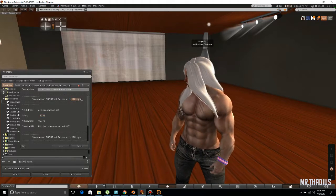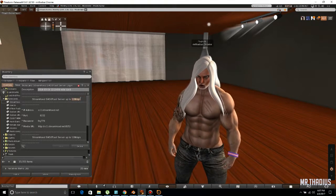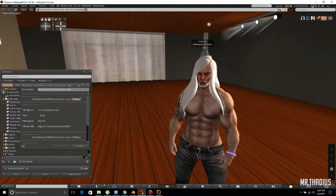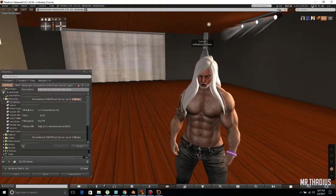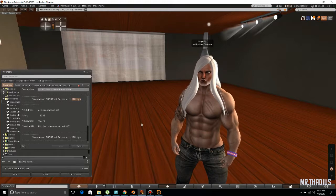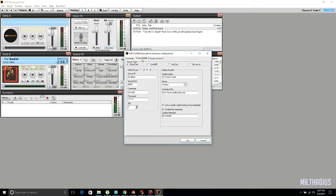That is 128 kilobytes per second. On the other version, they have options at 128, at 92, and I think even smaller than that. But you want to find your bitrate — your kilobytes per second — at 44.1 kilohertz. After you've selected those, go to server details.